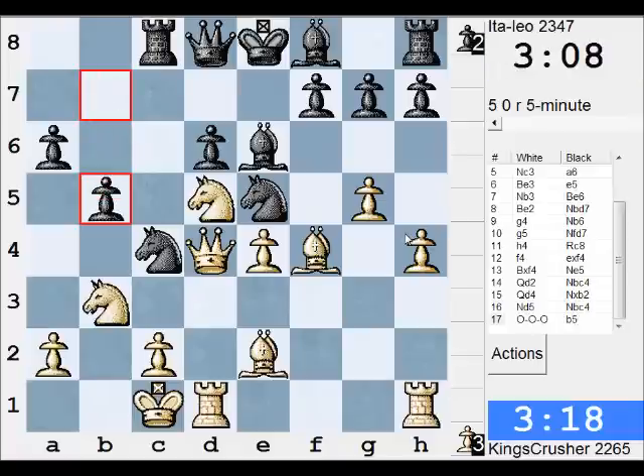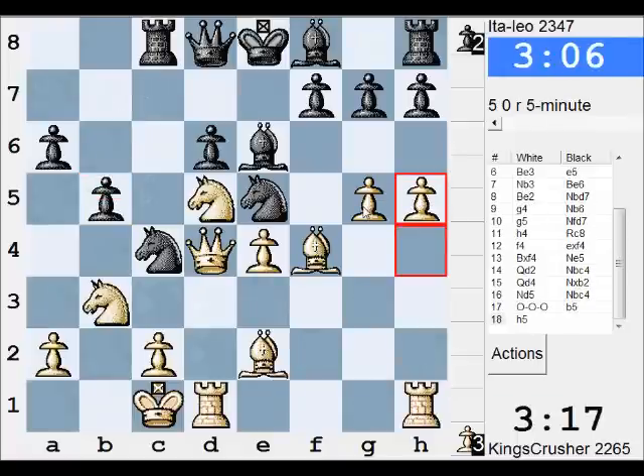Let him gobble my b2 pawn — poor b2 pawn — and carry on with the attack though, h5 maybe. The attack in inverted commas, that is. So g6, is that going to be useful? That would be b2 pawn, so he certainly celebrated c4. So g6 is going to be handy. It's causing him to think anyway, this position.